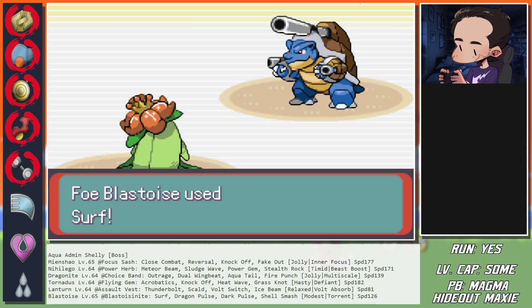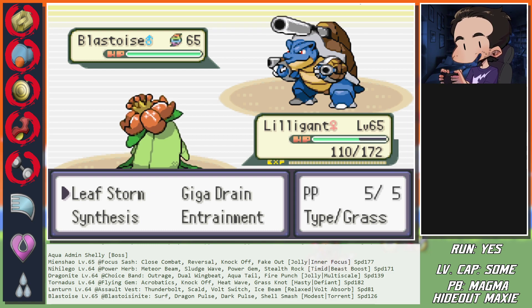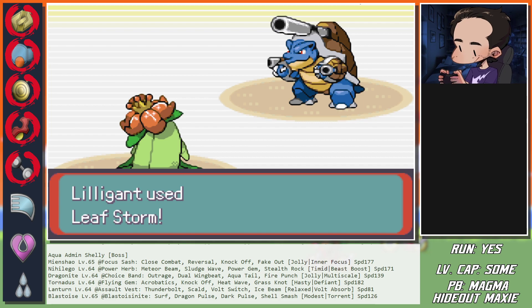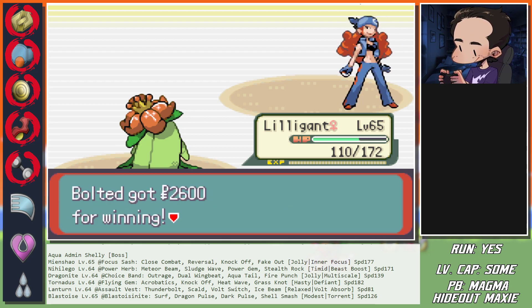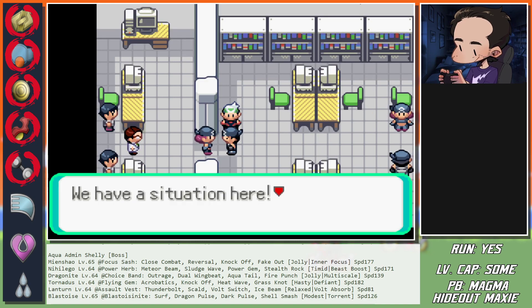Goes for the Surf - nice. If it had Shell Smashed it would be over. Leaf Storm boosted by Miracle Seed guarantees a kill here - nice! And that is a deathless Aqua Admin Shelly. The key is to read the calcs properly.